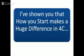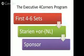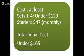This is what we recommend: the Executive Four Corners — you buy sets four to six right away. We show you how to do that, and there's a video that walks you through it. You also get Starian right away, and you can get the newsletter too. Sponsoring your first row makes all the difference — you can see for both plans it has a huge impact. The cost for the Executive Four Corners is at least sets one to four, which is under $120, and Starian is $57 a month, making the initial cost just under $165.